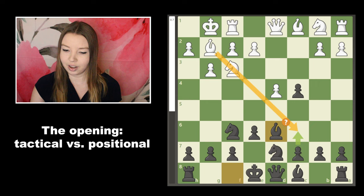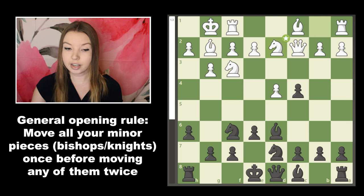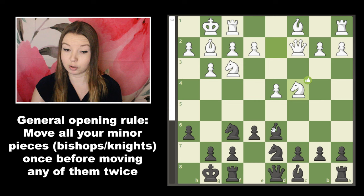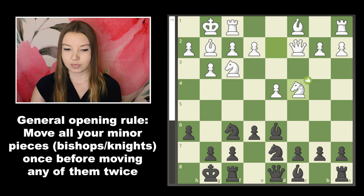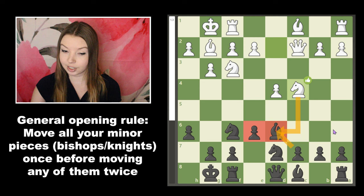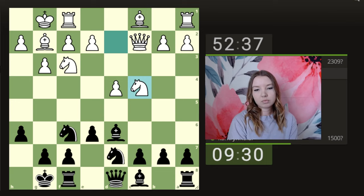My moves were fine but a little inaccurate — I'm up a pawn, but white is already much better mostly because I put my bishop on a vulnerable square and wasted a turn moving it back. In the opening you should aim to move all your minor pieces at least once before moving any of them twice. I also considered leaving it to be captured for two central pawns, but I didn't want to leave white with the bishop pair, so I took the L and moved it back.